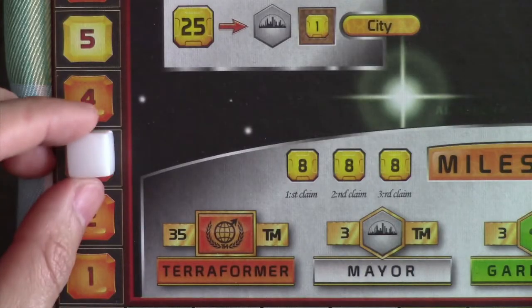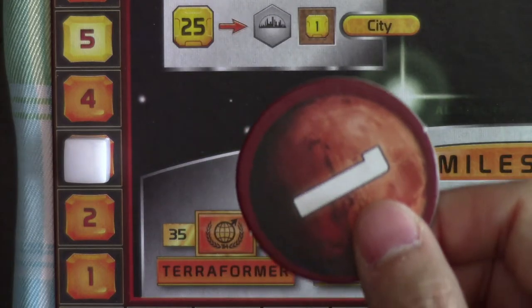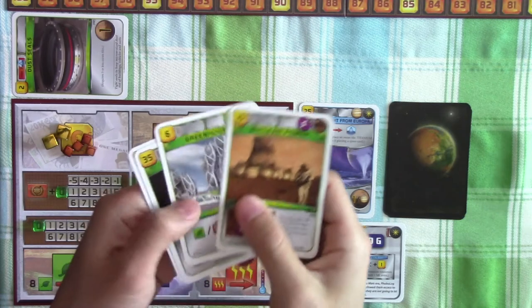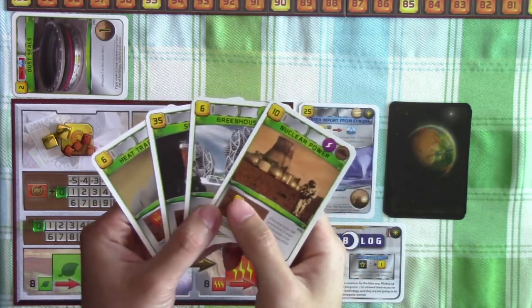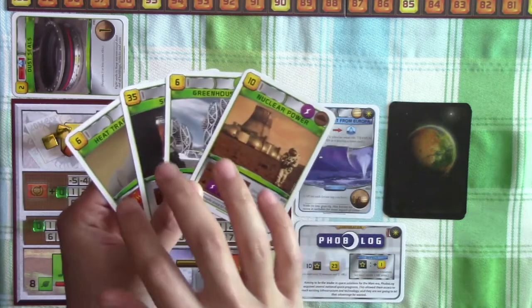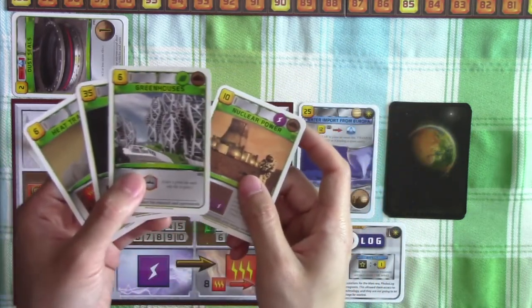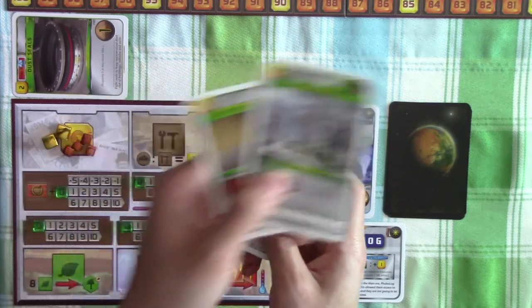We refresh our actions for the next generation and move on to generation 3. The first player marker moves from Helium to Mining Guild. It's now the research phase and we are each dealt four new project cards. Because it's generation 3 — an odd number — the cards will pass counterclockwise: we choose one to keep and pass the other three counterclockwise, so we'll pass to Saturn Systems and receive three new cards from Helium.